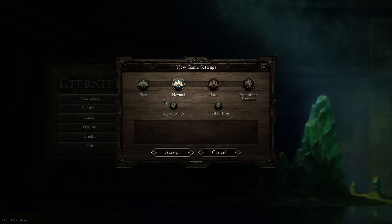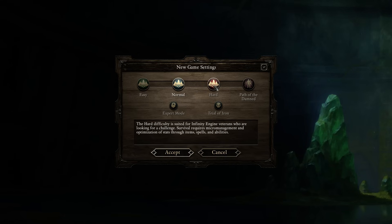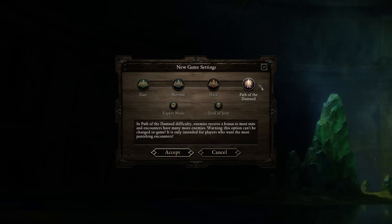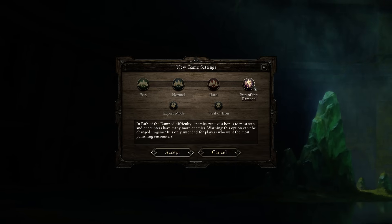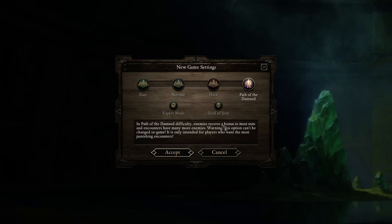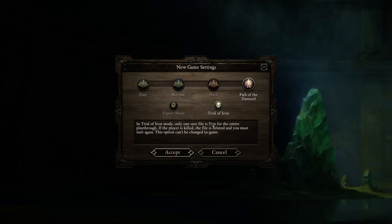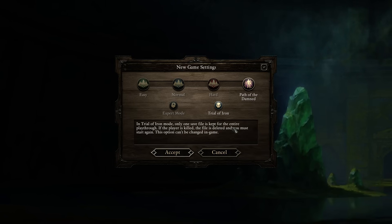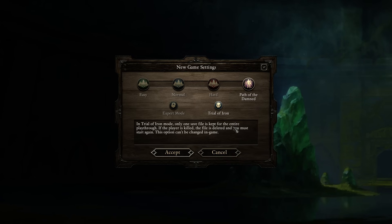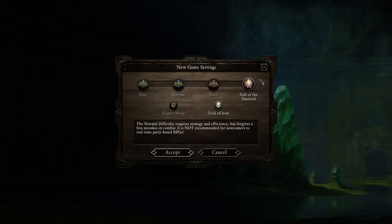When you go to new game, you get to pick a difficulty setting as well as two extra options. We've got easy, normal, hard, and 'stupid hard.' One thing to note about stupid hard is if you start a game with it, you can't lower the difficulty afterwards — you are locked on Path of the Damned. Additionally, there's the Trial of Iron option, which makes it so there's only one save file for the whole playthrough, and if your main character dies, the save file is deleted, which is just brutally awesome.